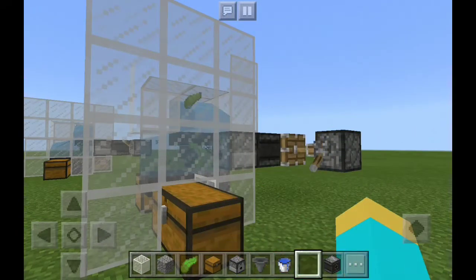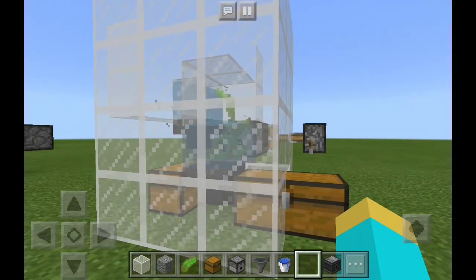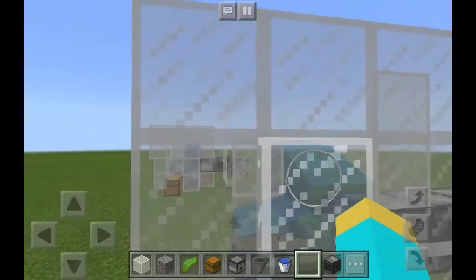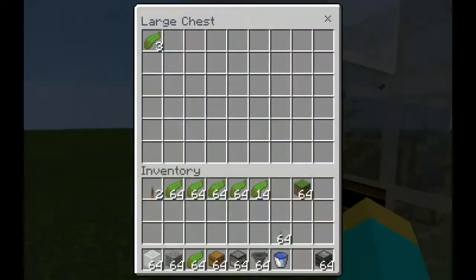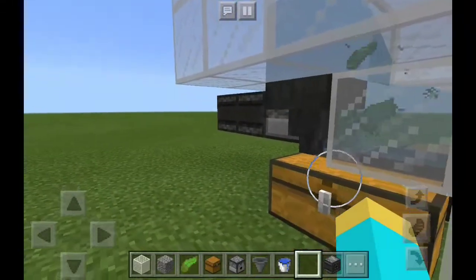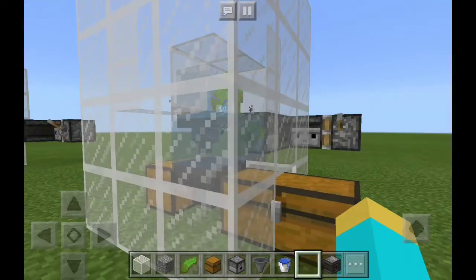As you can see we get an infinite supply of kelp coming out just like that, and it goes into this chest. If some of it gets stuck up there, it won't really get stuck because we have another chest right over here that collects the extra kelp that falls into the hopper.